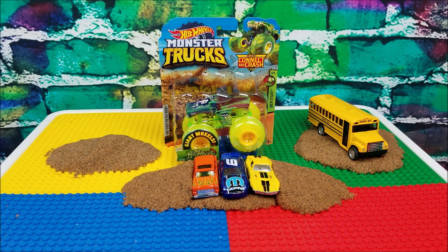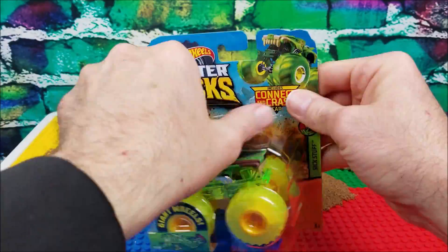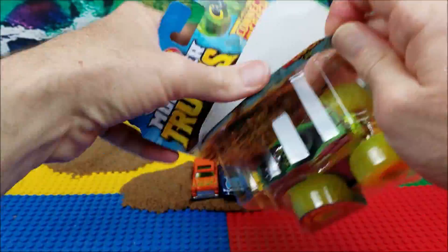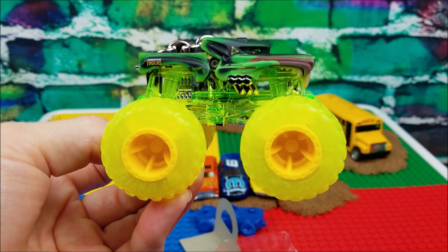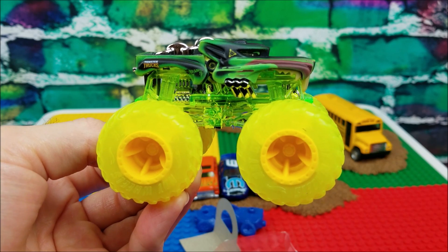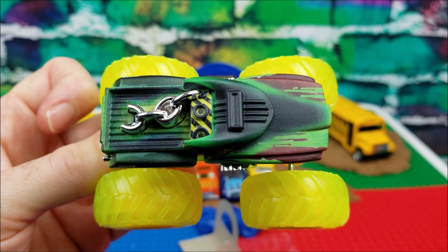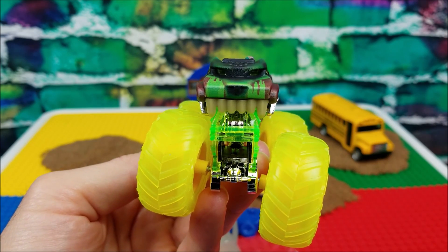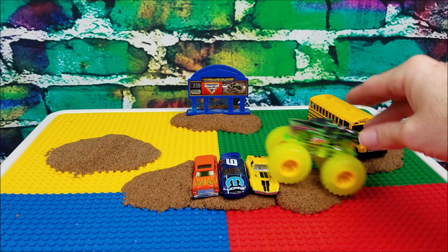It's time to open our surprise Hot Wheels monster truck. We've got Hot Wilder — let's open this bad boy up. This thing looks totally awesome. This Hot Wilder is a part of the Hot Wheels 6-stuff series. It looks like it's got toxic waste dumped all over it, and the tires even look like they're glowing. Check out the front of it — this thing's really awesome.